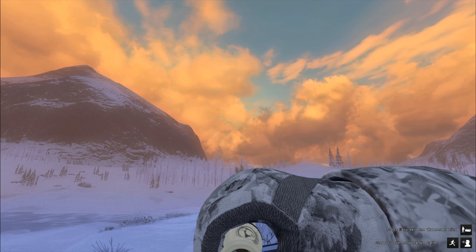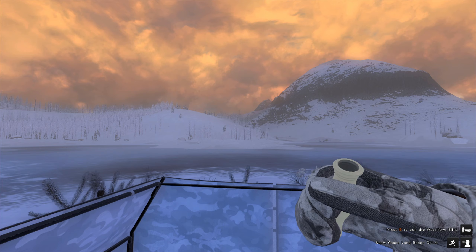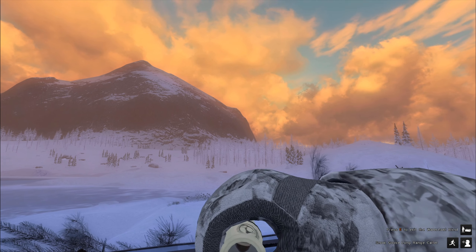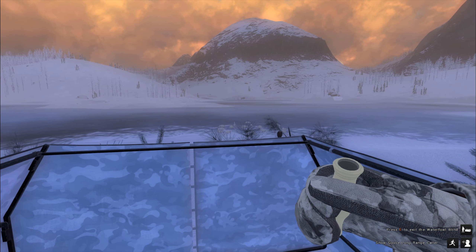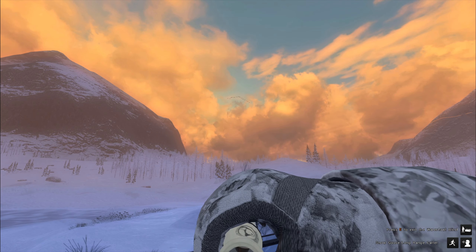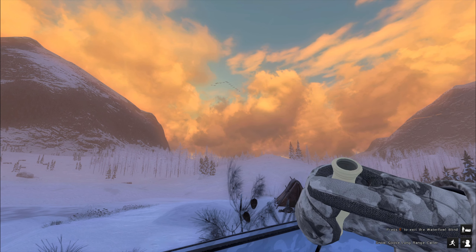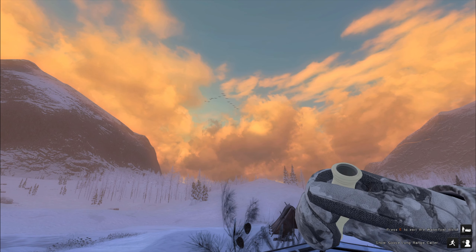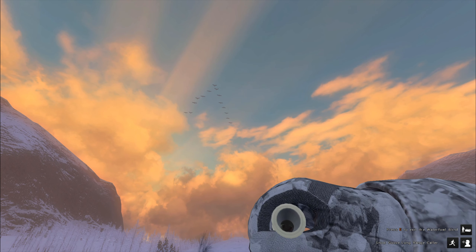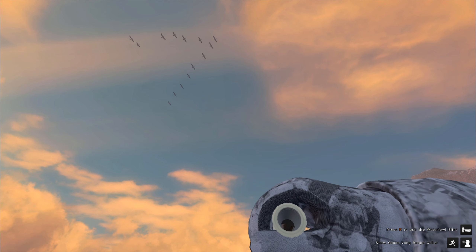Let's see if my setup works. I've also been thinking about putting it back on the island but the other way around, so the blind is on this point of the little island — that also gives me about 60 meters from the decoy. But let's see what happens here. And here's the glitching again — I don't know what it is. It lasts about 10 seconds and then it's gone, but it's really annoying.